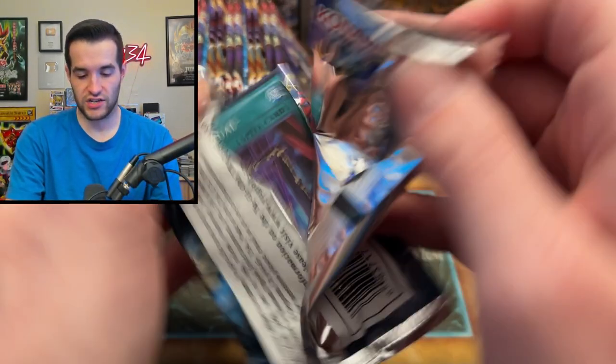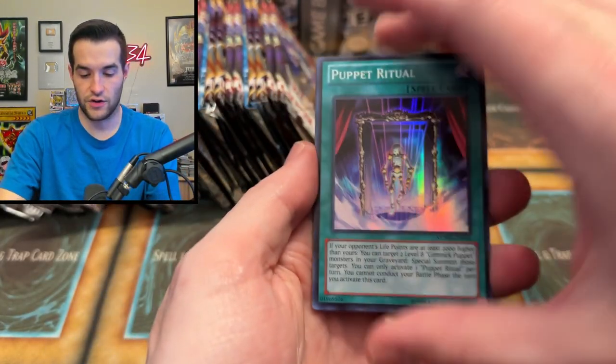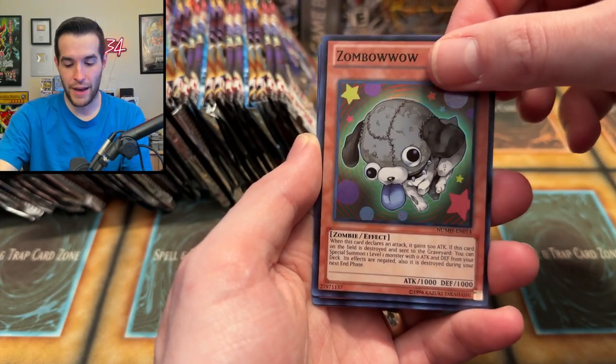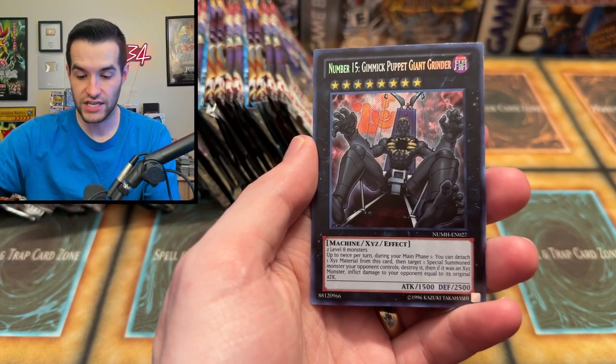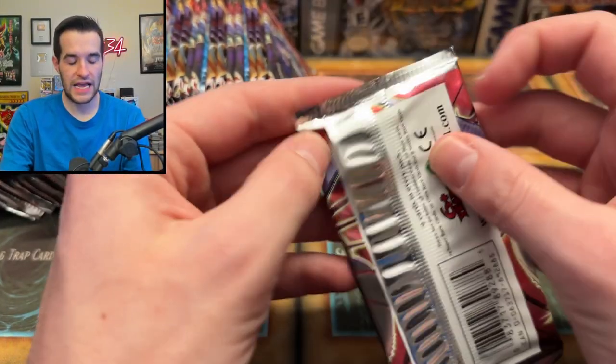Number Hunters is going to turn us around — we're going to get a Secret Rare, it's guaranteed. Watch this. Zomb Bow Wow, Gimmick Puppet of Giant Grinder. Interesting. Cosmo Blazer, let's do this. We have Mermail Abyss Nose, Ultimate Shield, Goblin Circus, Spell Wall, Abyss Scorn, Hazy Flame Sphinx, and Number 53 Heart Earth — Ultra Rare! First Ultra of the opening. We'll take that.